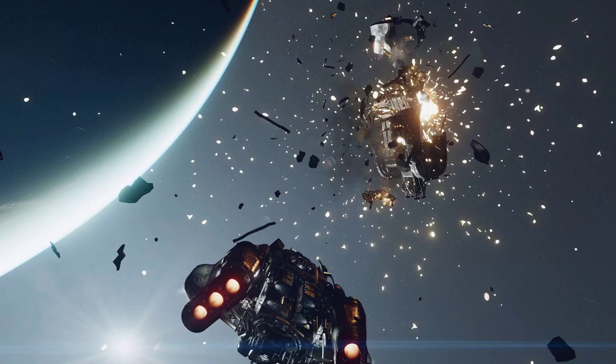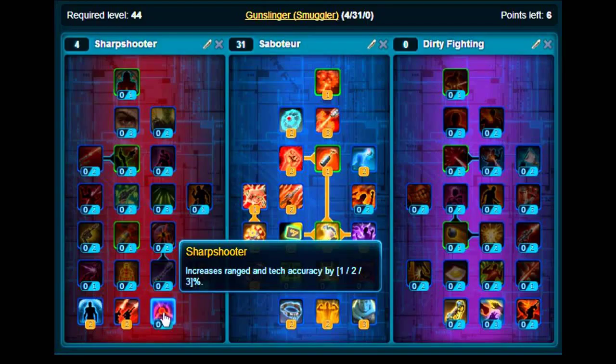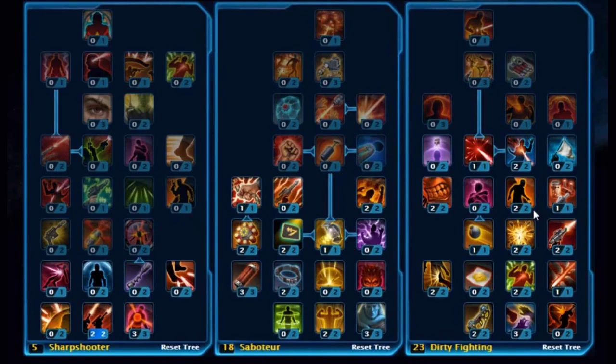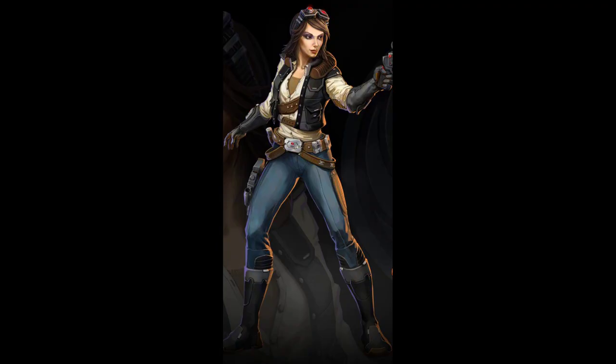The Gangster is perhaps the best background for the smuggler build. Its main appeal is Shotgun Certification. Like space pirates, smugglers often find themselves having shootouts in the cramped interiors of spaceships, making the shotgun an ideal weapon for these claustrophobic firefights. Theft is also a natural fit — smugglers may not always be thieves, but theft and smuggling go hand in hand. Boxing is a bit of a wild card and won't be to every player's taste, but it doesn't hurt in an emergency.